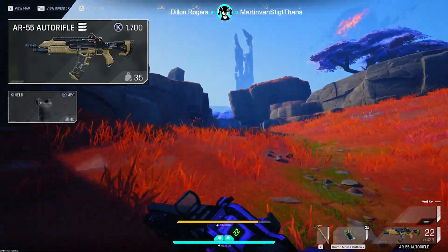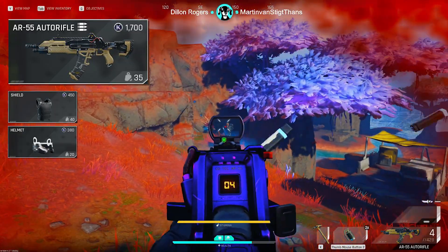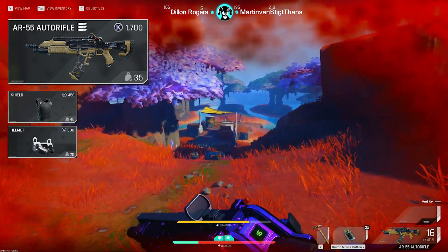Next we are grabbing a white armor for $450 and a white helmet for $380. White armor is a big jump up from having no armor at all and very much necessary if you're interested in increasing your survival rate.